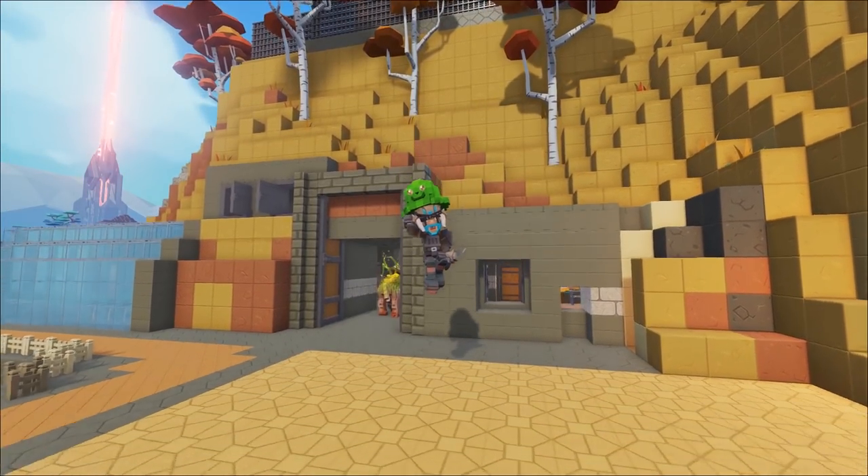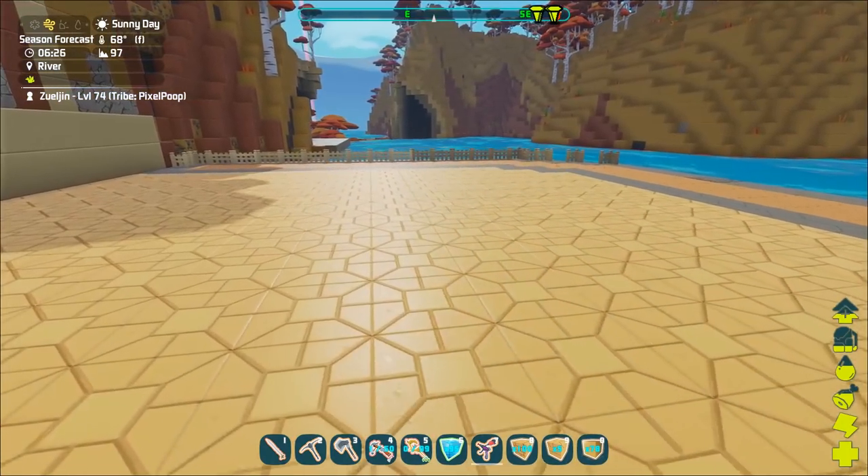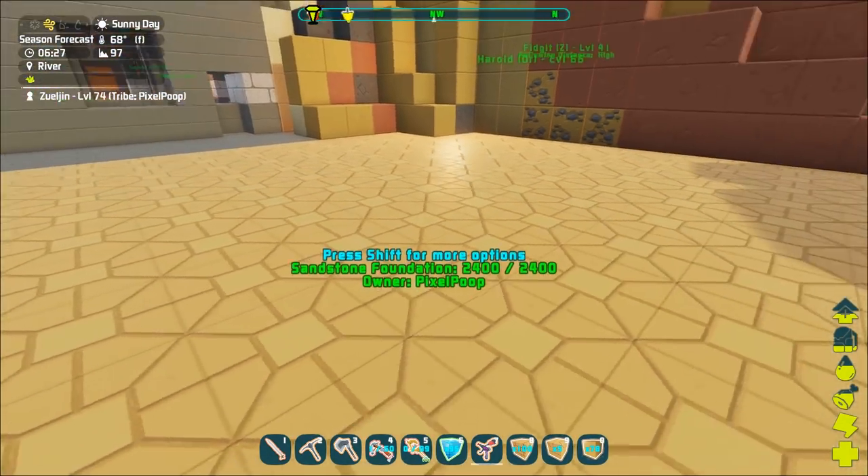Hey guys, Zuljan here and welcome back to another episode of Pixar. I hope you guys are having a wonderful day. Squish, are you ready to build a jacuzzi, baby? Okay, it's about time. So we're gonna put together a little jacuzzi room for Squishy today.